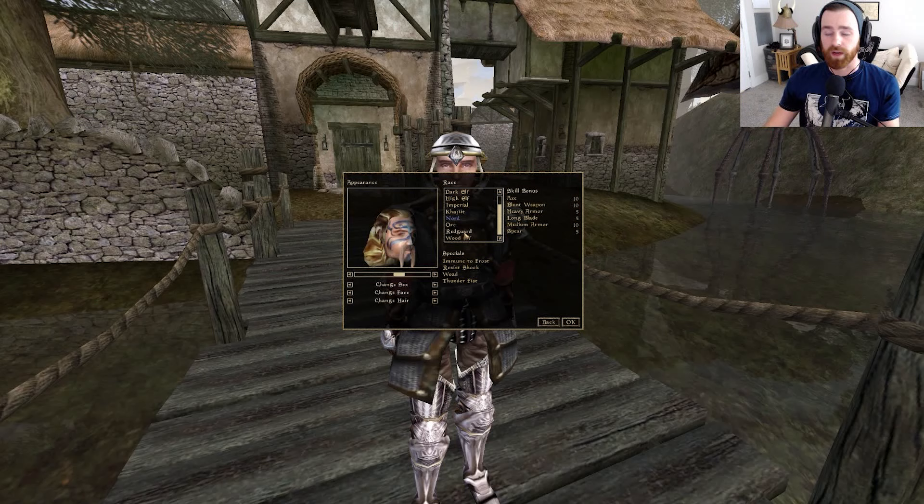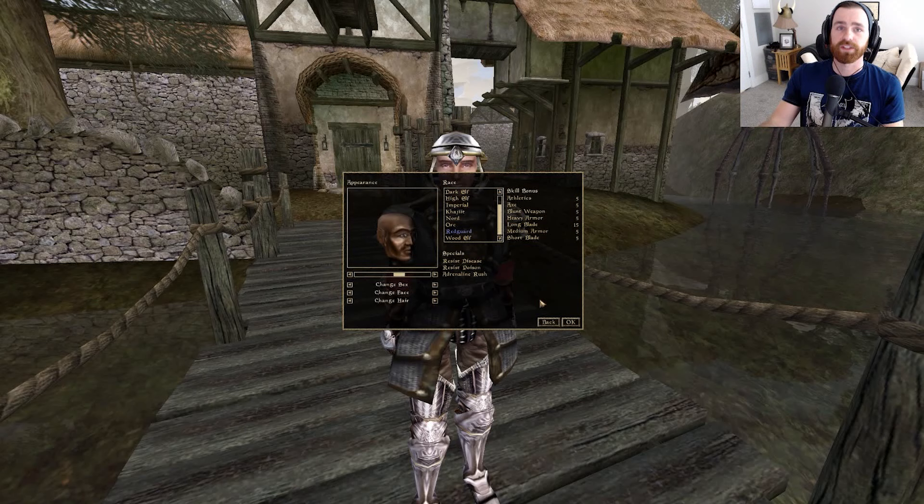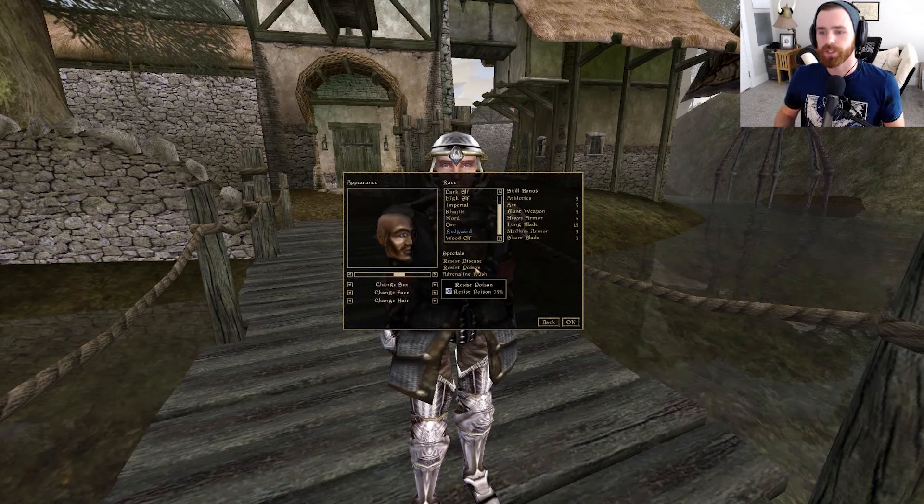Now let's move on to the Redguard. Where the Nord is more of our tank, the Redguard is much more of our offensive-focused Master Swordsman. We have Resist Disease at 75% — not very exciting, there are tons of Cure Disease potions in the game. We do have Resist Poison, which is somewhat nice. But the real selling point on a Redguard is probably the most overpowered racial ability in the game — bar none.